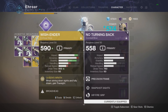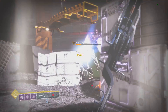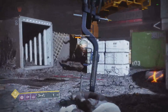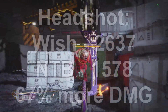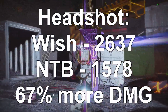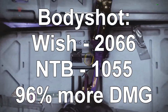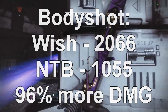Let's compare it to the No Turning Back, the other kinetic bow in the game, since it's the most similar. For headshots, the Wish Ender hit 2,637 and the No Turning Back hit 1,578 — so the Wish Ender does 67% more damage on headshots in PvE. For body shots, the Wish Ender hit 2,066 and the No Turning Back hit 1,055 — so it does 96% more damage on body shots in PvE, which is almost double damage. This weapon does a lot of damage because of that perk alone.